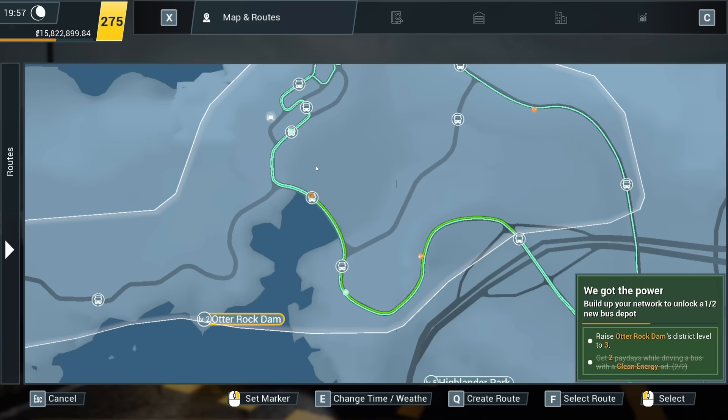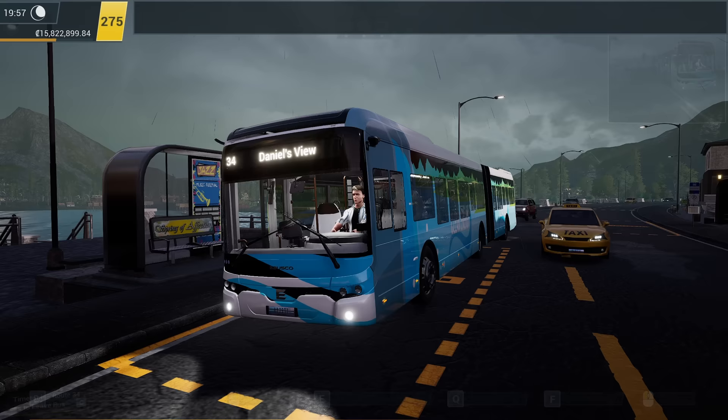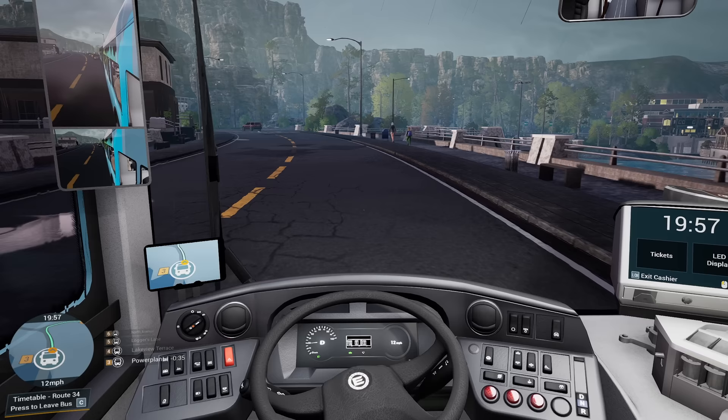We've already got a bus stop upgrade here where we've stopped — upgrade that to level 4. What we need to remember is that's level 1 over there, that is level 2, and I think those are the only stops we're missing on this schedule. So we do need to raise most of the bus stops to level 4, because the level 1 and level 2 bus stops are dragging the average down.